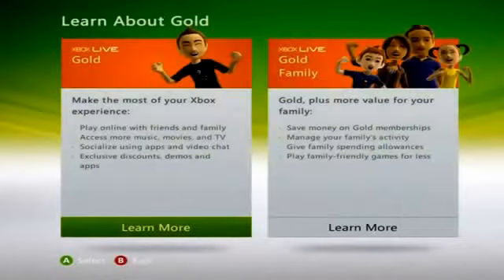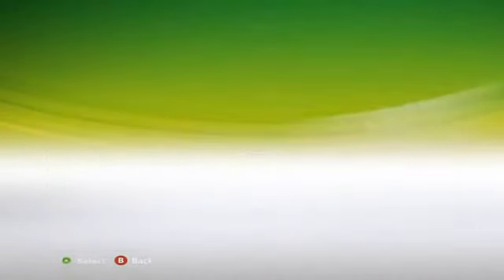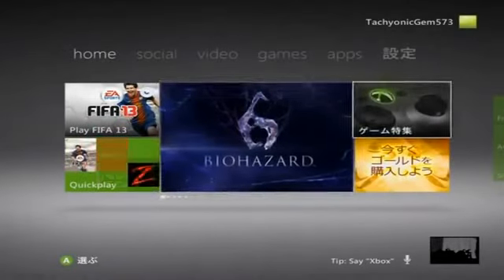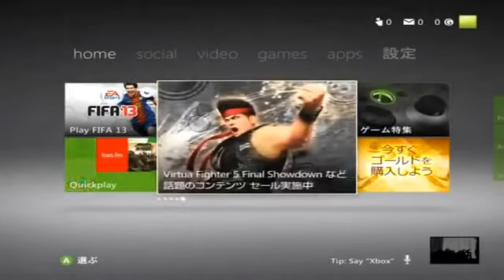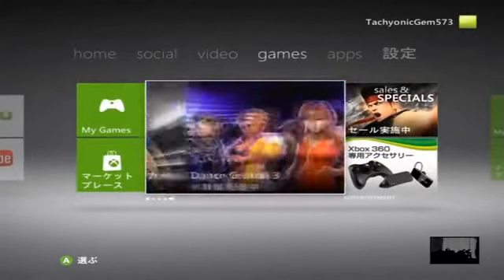Now this is where I kind of dropped out a little bit — this is the one step I forgot to put on. When you go onto the dashboard, you want to click continue, learn more, continue, and then go across and down to no thanks. This will basically stop you from paying for Xbox Live Gold and take you straight to the dashboard. Once you've done this, you then want to scroll across to games and look for MHF5.